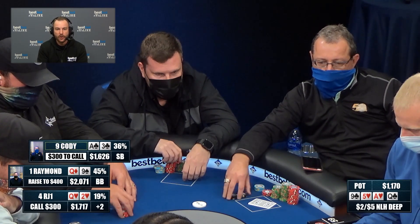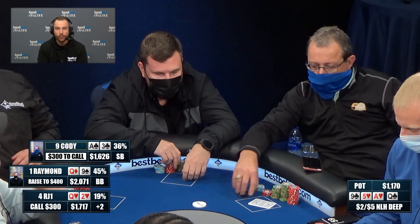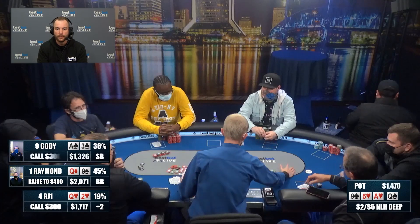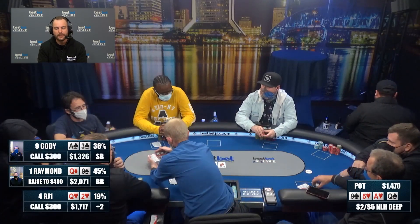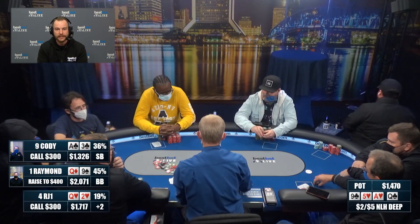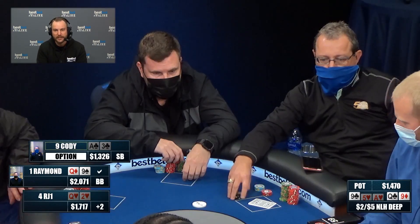Any hand Cody calls with is going to have a ton of equity against Raymond's hand. Cody has to call 300 to win almost 1,200 — he's got to be good only about 20% of the time. Cody makes the call for 300. After RJ also makes the call, the pot is just massive. It's a slam dunk call for Cody, who needs to be right 20% of the time and is actually going to be good about 36% of the time.